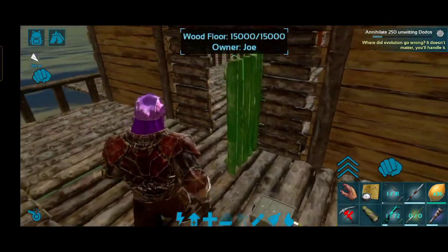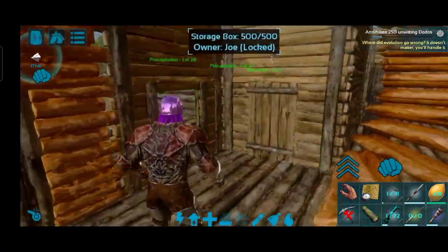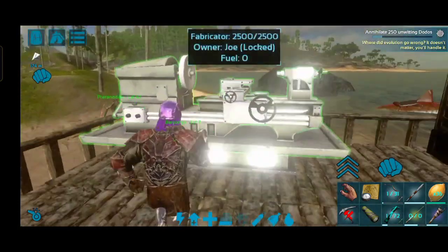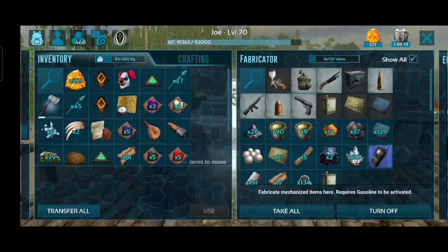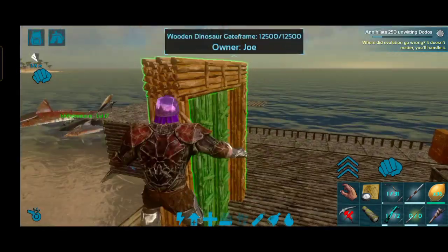Oh my god, this is beautiful graphics. I don't want to charge the inventory — I'll charge the inventory. The refrigerator is used to charge the inventory. I'll charge the inventory, I won't charge.